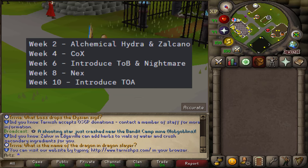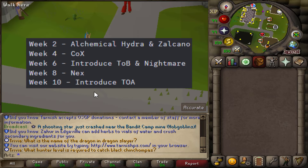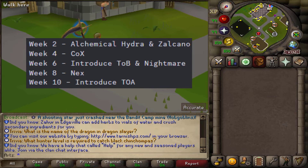On week six they're introducing Theatre of Blood and Nightmare, so after two weeks of chambers you move into TOB. Then on week ten, Tombs of Amascut comes out. I think that's really cool — it gives you something to look forward to as the server progresses. That's just what's known right now in terms of the release schedule, with future updates coming after.